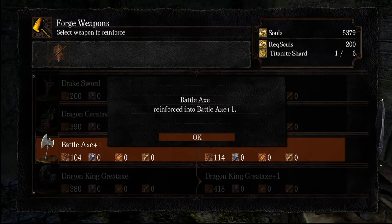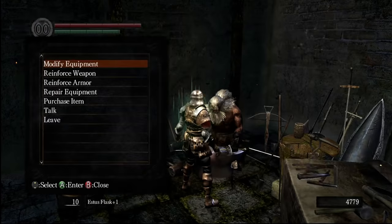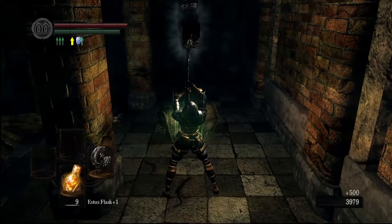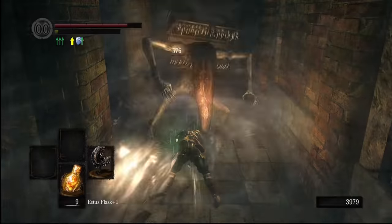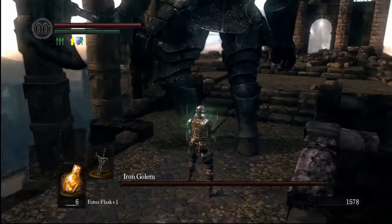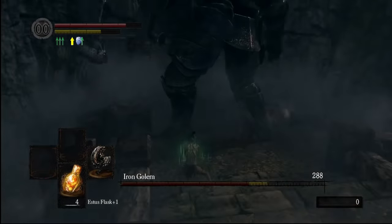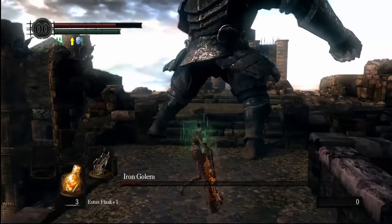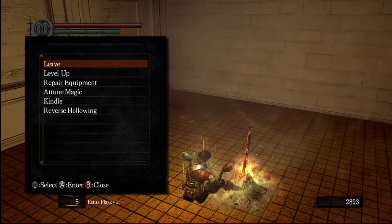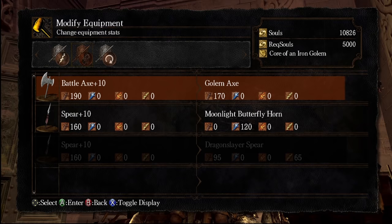But before we go, let's make sure we've got everything prepared so we don't have to make a long trip back from Anor Londo. As some of you are probably already commenting, the Iron Golem's soul can actually be used for an axe — an axe that is a weapon art. So to make sure we're ready for said axe, I make sure to get some large Titanite and upgrade my axe as high as it'll go. I also make sure to demolish this Mimic for the lightning spear it's hiding. We can't use the spear, but we can downgrade it into a spear plus 10, and eventually turn that into a spear we can use. Wheels within wheels. But with all my preparations out of the way, it's time to take on the Iron Golem. Between the greataxe doing significant work and the greatsword finishing the job, this boss never stood a chance.